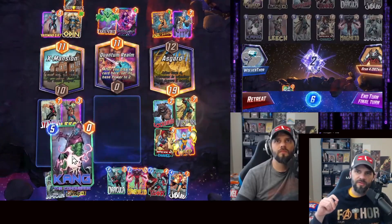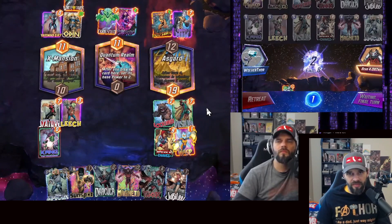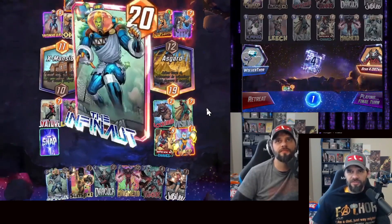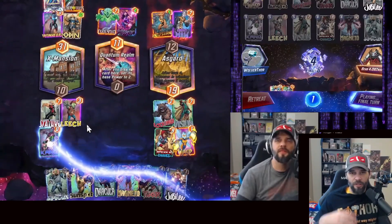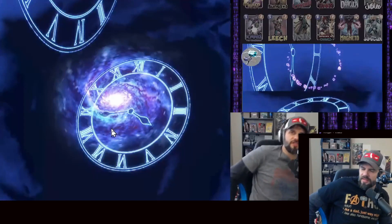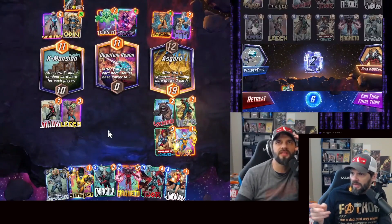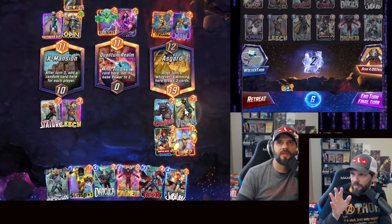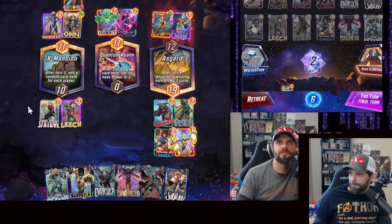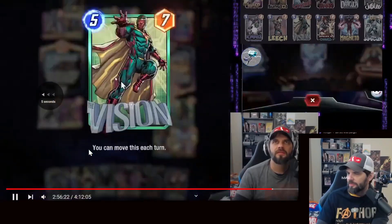The other bug — you might have seen it — this was during one of my live streams. I was playing Kang, I had Vision out there, snapping for the bluff snap. Eventually I can't do anything — I have no options, I can't move my cards around. They gray out at some point and it's really annoying and frustrating. You can see Vision is floating around, I grab it to move it and it just moves back automatically, and all my cards are just grayed out.